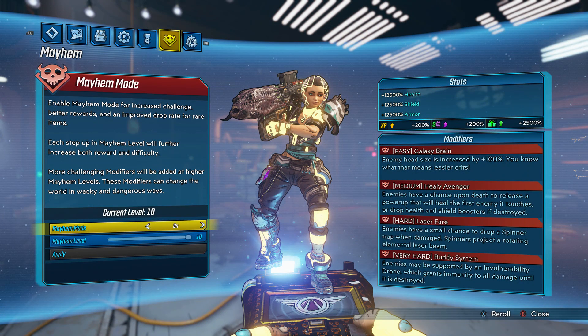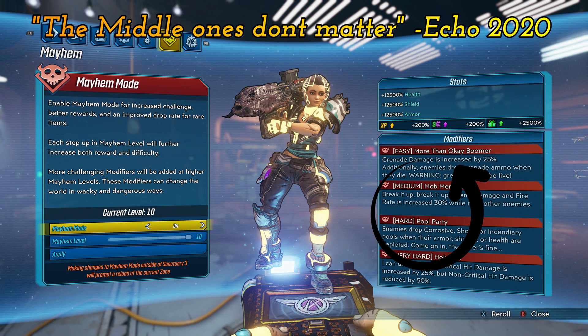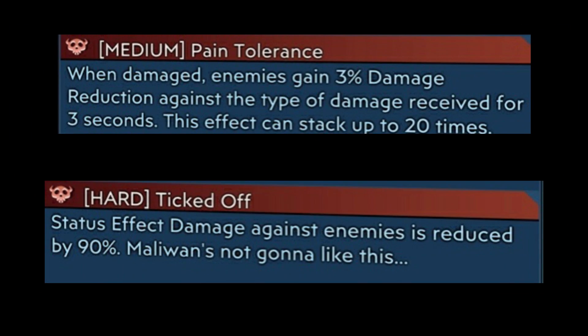Moving on to the modifiers that I use. For the raid, I like to use Galaxy Brain and Buddy System. I enjoy using the recursion, so Buddy System doesn't really affect me and Galaxy Brain helps with hitting crits. After all, the goal is to hit all critical hits. If you're confident in your shot, Holy Crit is also a good option. And if you don't need Galaxy Brain, OK Boomer or Speed Demon would be fine as well. Now for bossing, I use OK Boomer for the easy modifier — this gives grenades an increase of damage of 25%, so our Minesweeper Micro Grenade will get that buff too. And as for the very hard modifier, it's Holy Crit all day. For medium and hard modifiers, I try to stay away from any of the infused modifiers and especially pain tolerance and ticked off — those are a hard no for me.